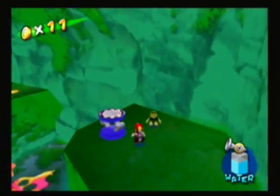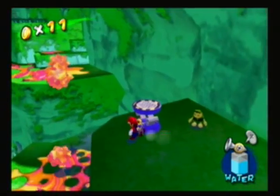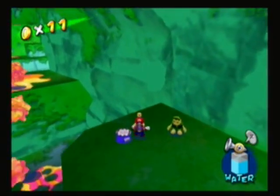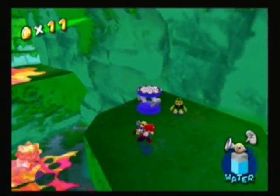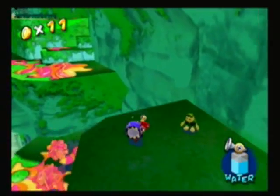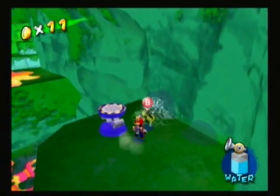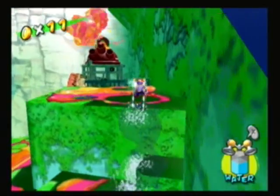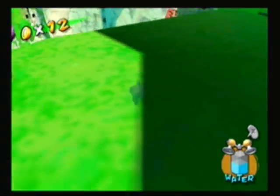So we have this spring, and when you spray it it shrinks, then you press B to carry it. When you press B and drop it, it goes back to its original size. To be honest though, screw the springboard - we can just fly over, we don't even need that springboard.